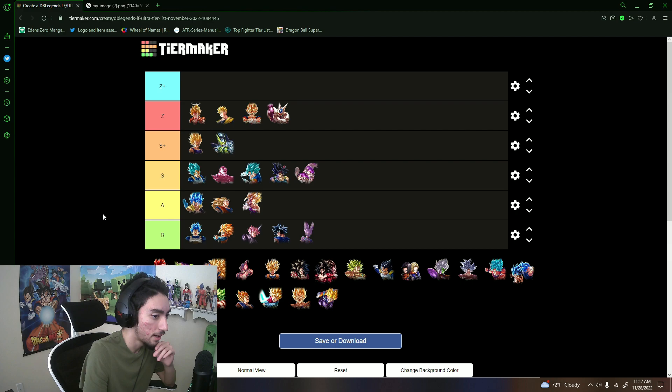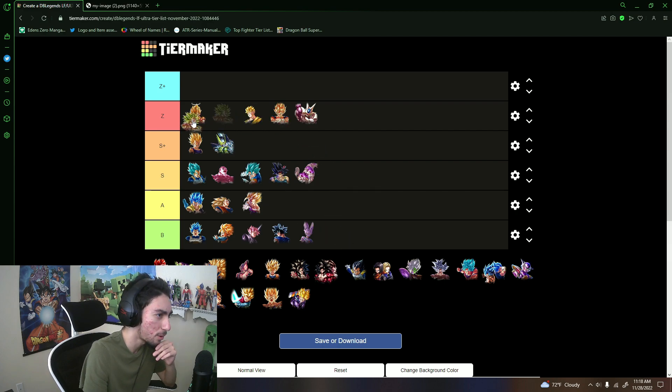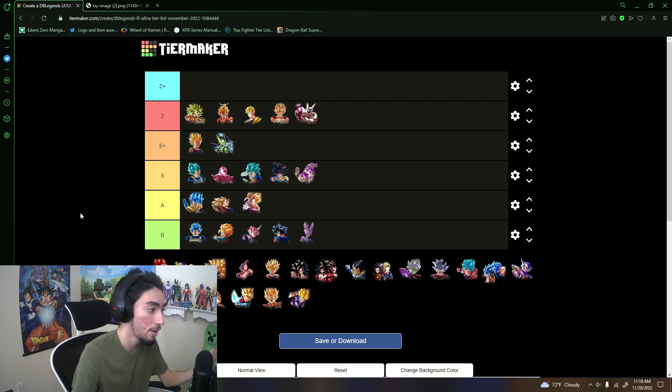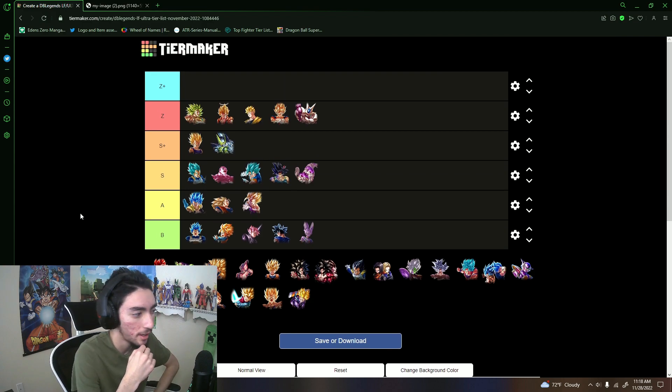Super Vegeto is definitely still Z tier worthy. Broly — I'll put him above Gogeta, potentially the best ultra in the game right now. He's one of the few units that can actually tank. He is star-dependent for sure, and his damage isn't the craziest, but his utility and defensive aspects are very good. You can easily run him with Pan and Beast Gohan.